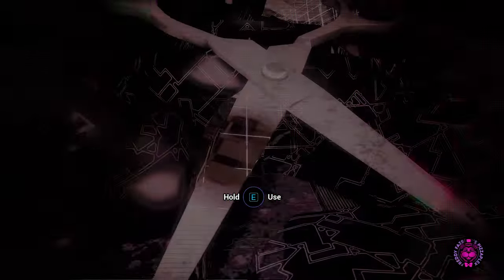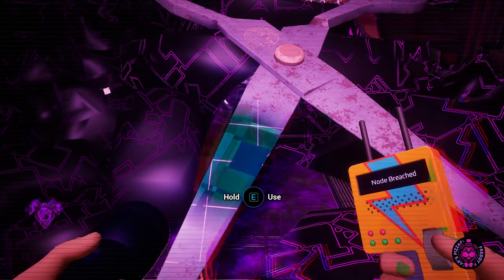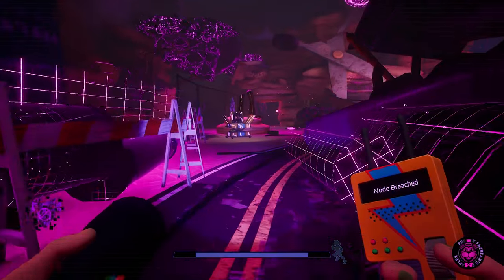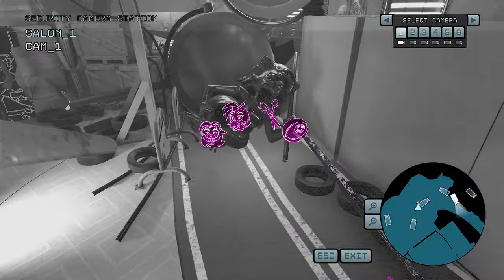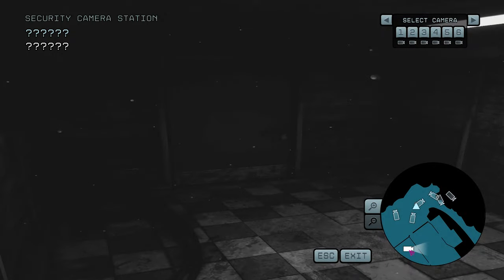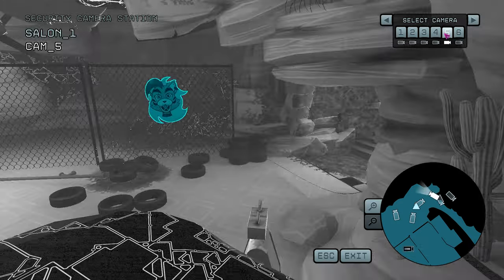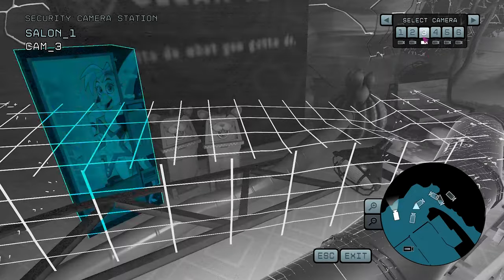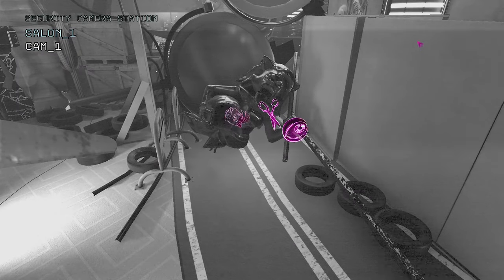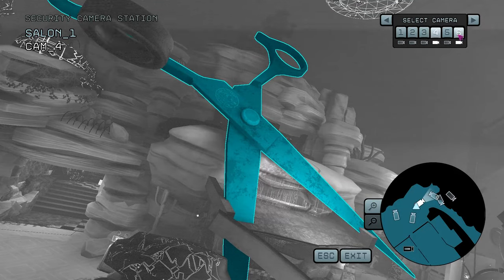Once you're ready, put your mask on and quickly deactivate the scissors. Then run down here to the security camera station where we have to find four anomalies. First, zoom out because there's a secret camera here we must click on to unlock a door and unlock the secret ending. Then go to camera five to get the Roxy anomaly, camera three for the Chica anomaly, camera four for the scissors, and camera six for the eye.